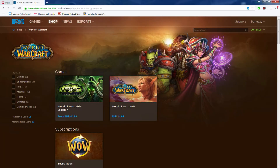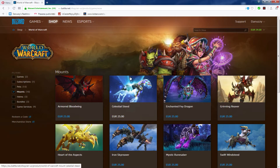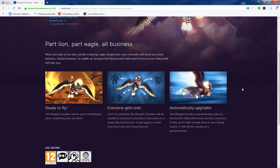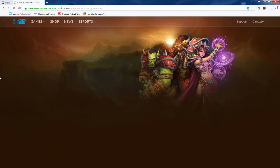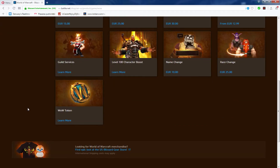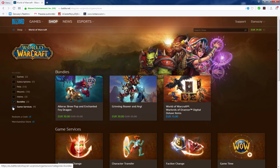You can also buy World of Warcraft services like server transfers or mounts — something special for about 25 euros. There are different cosmetic options for your character. For character services, you can choose to change faction, get a character boost, or transfer to other servers.